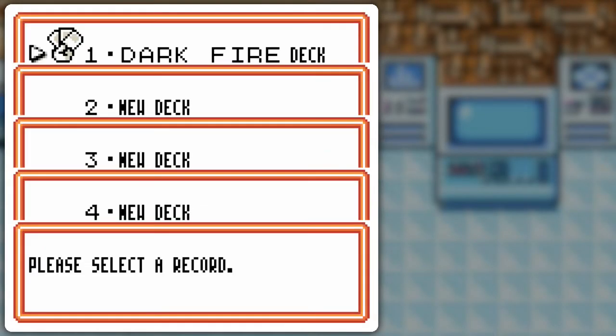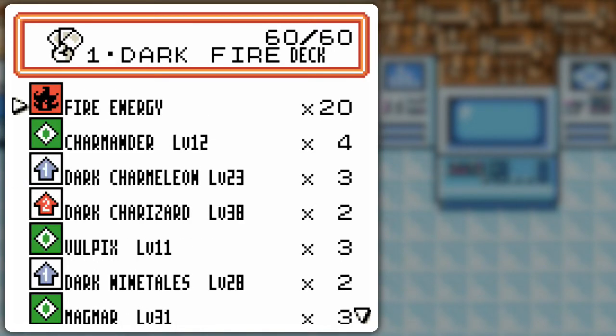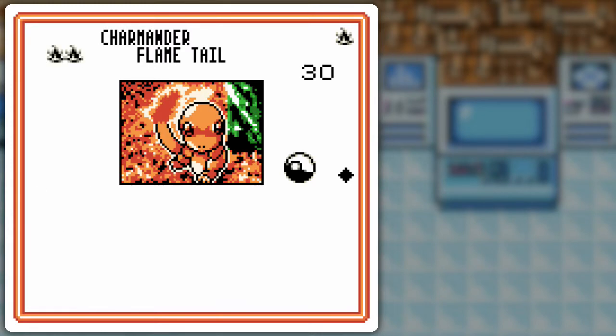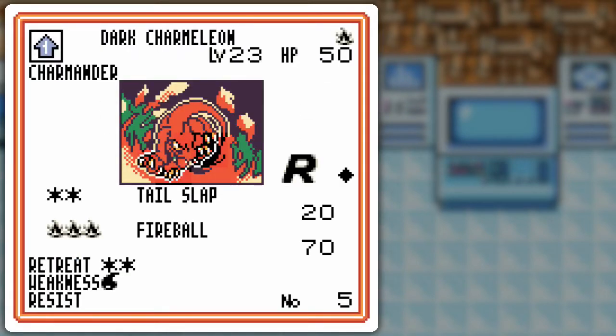Hello everyone and welcome back to the walkthrough. I'm using a Dark Pokémon deck, so I figured Dark Fire would be fun to go with. I got this version of Charmander for something new — it could potentially be used as an early game stall. The Growl and Flametail combo has no discard effect, which is a nice thing since I'm going to be discarding a lot with Dark Charizard.